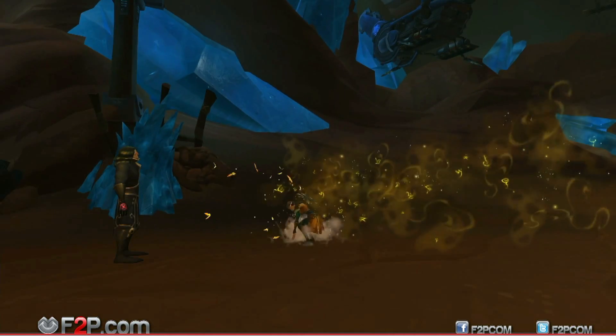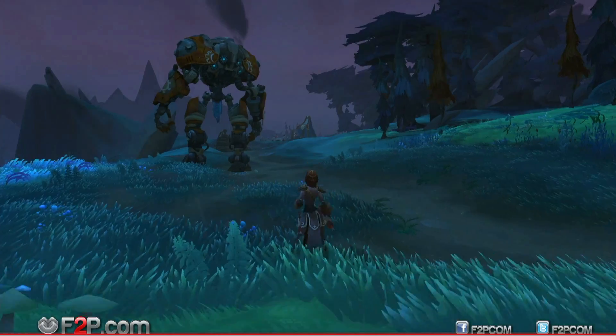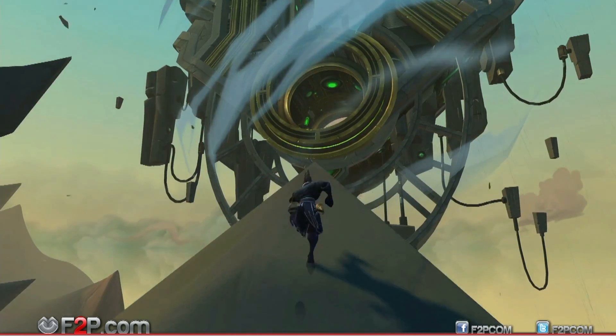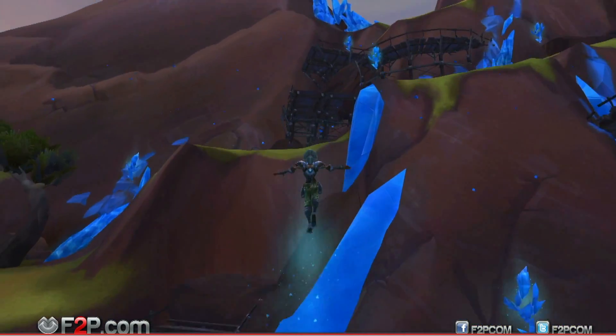We've also got a whole bunch of class abilities that take advantage of movement. Leap and smash that guy. A little teleport right here. And my personal favorite — how about I just tear a hole in reality to switch spots with a robot? Keep in mind, Planet Nexus has gravity — well, except when there are floating crystals that alter gravity, or you're in space.